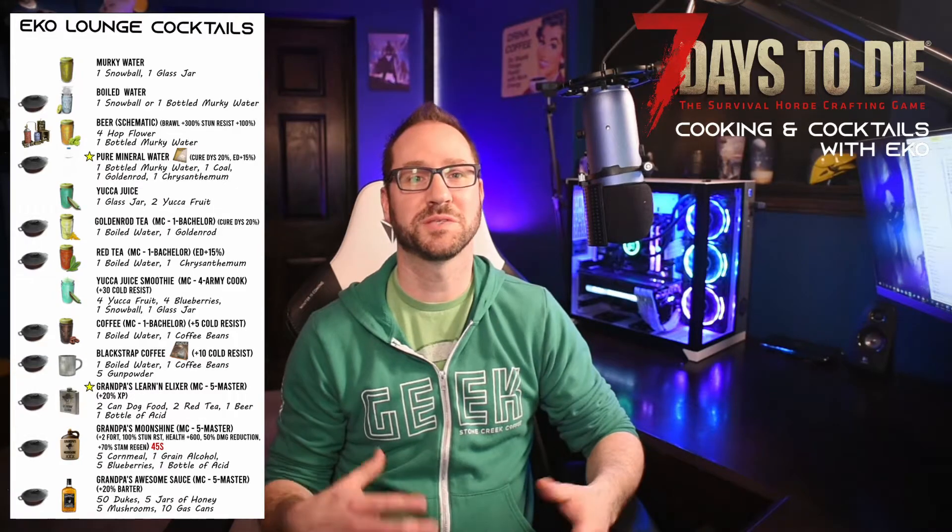Yucca juice is basically upgraded boiled water — it just gives you extra hydration. Goldenrod tea, which unlocks at Master Chef level 1, is your easy way to cure dysentery if you don't have access to mineral water. Red tea gives you efficient digestion. The yucca juice smoothie takes a lot of stuff to build and requires Master Chef 4, but if you're in a colder biome it gives you a significant amount of cold resist. Coffee is super easy to make — you find coffee beans all over the place — and gives you a little cold resist, useful if you're in a cold biome.